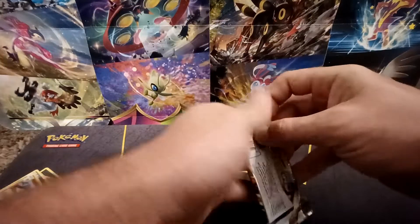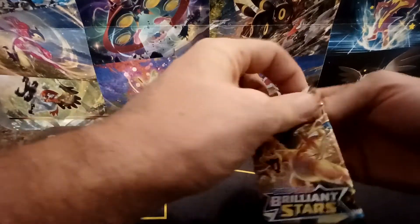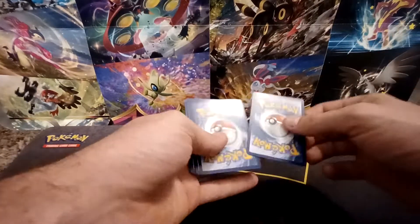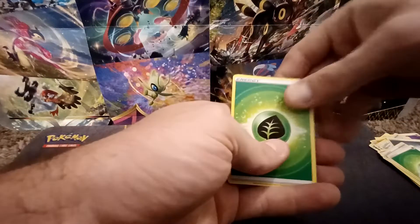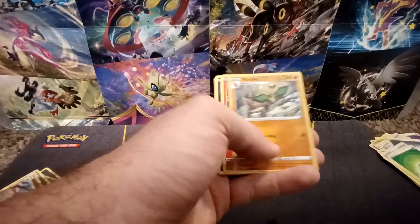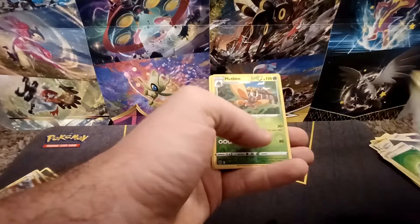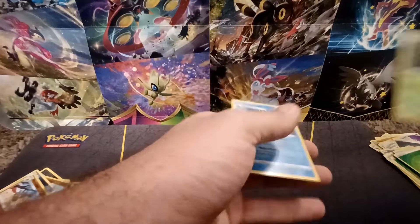And the last pack in the Morpeko V Union Box. Black colored code card — Rare Holo at least in this last pack. Grass Type Energy, Crawdaunt, Ultra Ball, Vibrava, Magmar, Spiritomb, Burmy, Impidimp, Staryu, Reverse Holo of Mothim — that is a Rare — and the final card, an Empoleon Holographic.